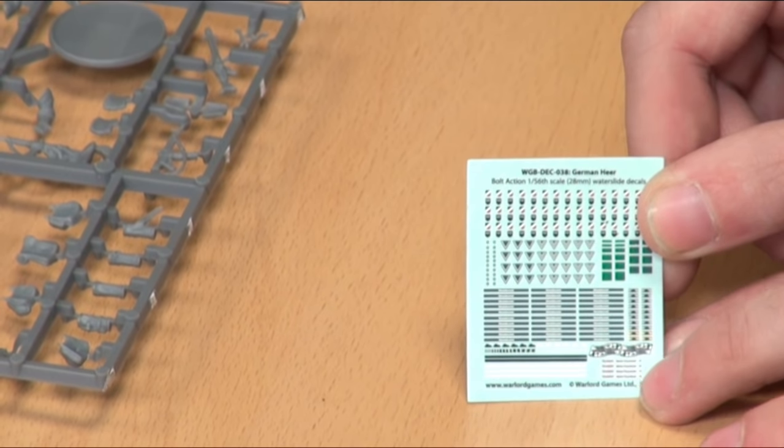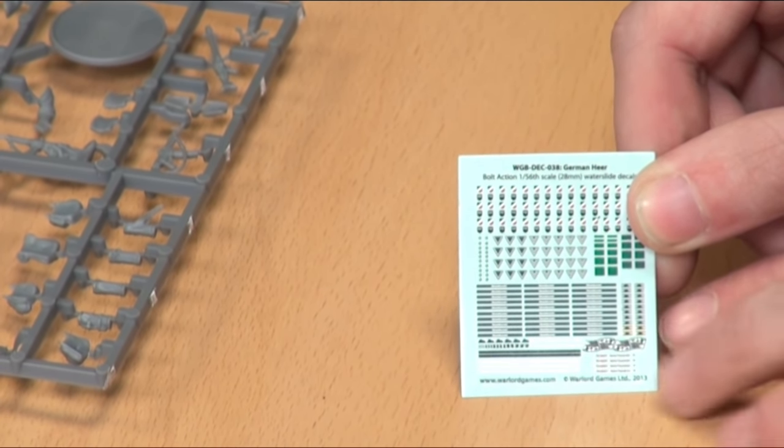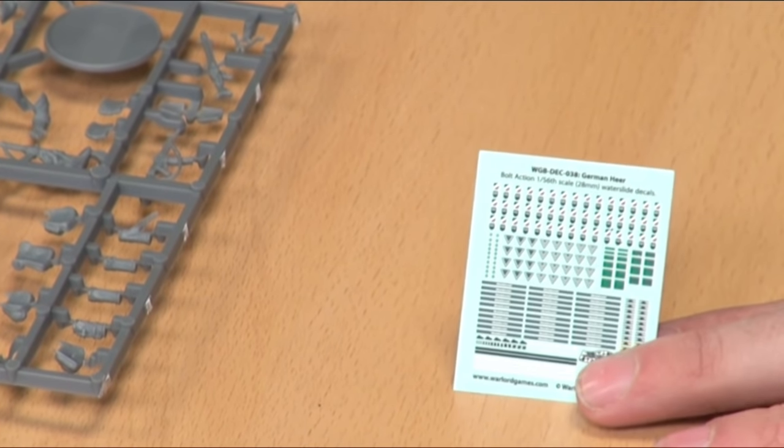Beside that, these are really interesting ones — these are tank killer markings. These are for individuals; it was an award worn on the left arm for an individual destroying a tank. So Panzerfaust and Panzerschreck teams would have had a fair few of these. Silver was for an individual tank; gold, I believe, was for five. You do get gold and silver on here.